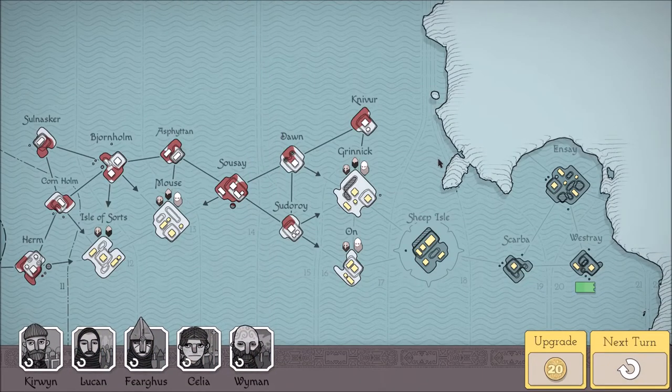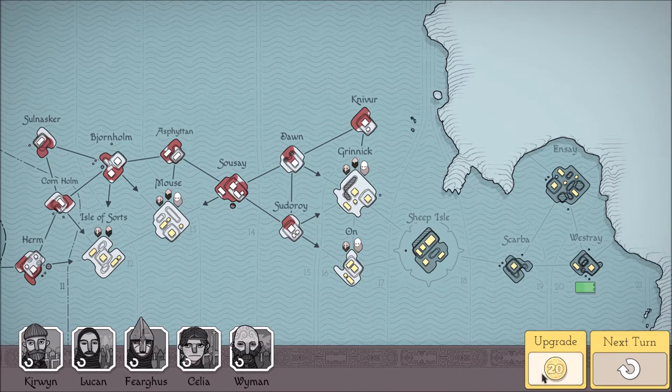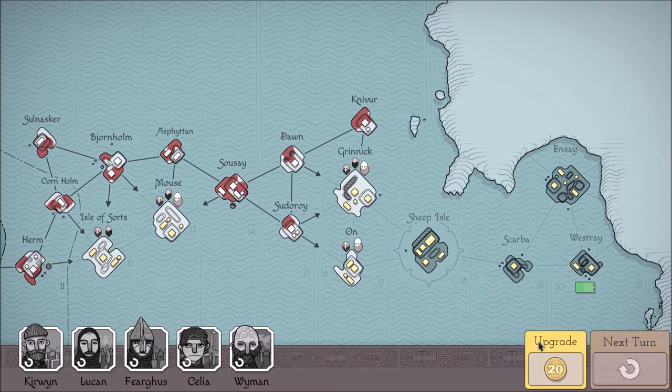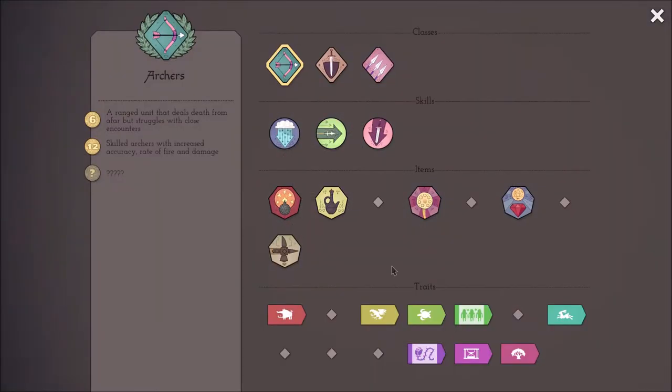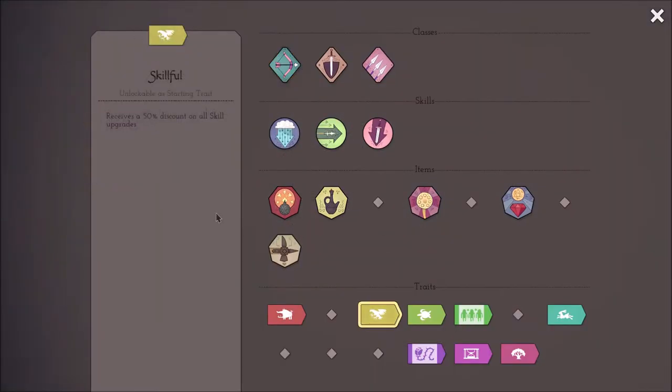Now I see - I never actually checked out what his skill was. But first of all, let's go to next turn, get all our people back, and then let's have a look. This Eagle - that's what his skill is. Skillful, alright. And that's a starting trait. Nice. Receives a 50% discount on all skill upgrades.